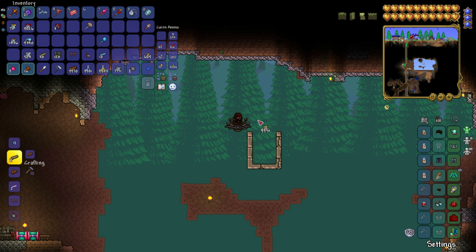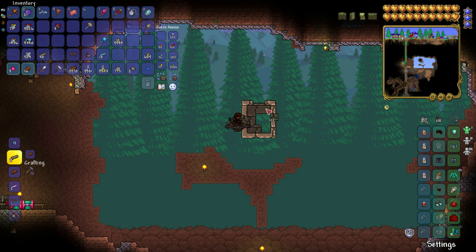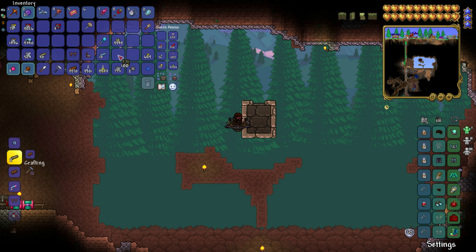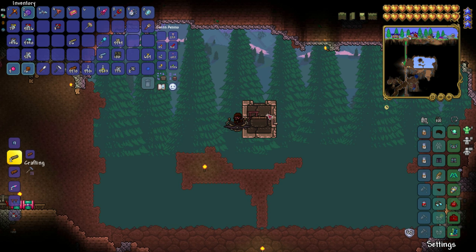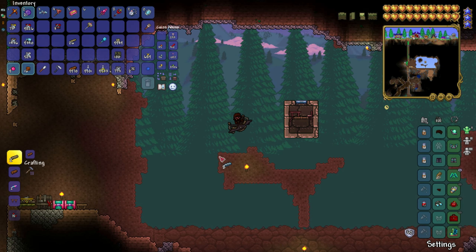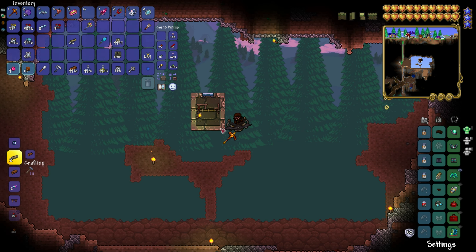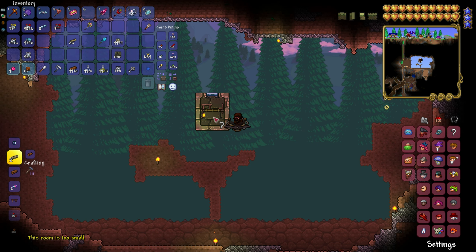You can see here that I've cleared out some space underground, and I'm going to start by building a little box. This box needs to be a valid NPC house, so I will be adding a table, chair, and light source. The plan is to have the NPCs spawn in the box before being dropped into the machine below and utterly Shimmernated.